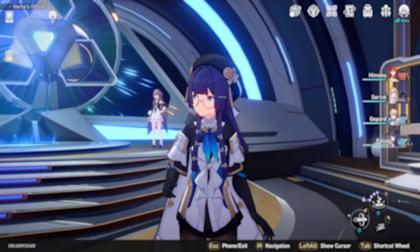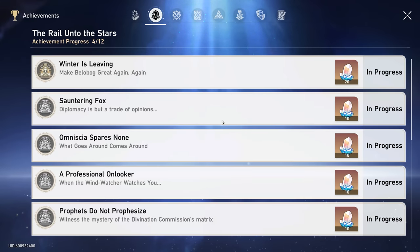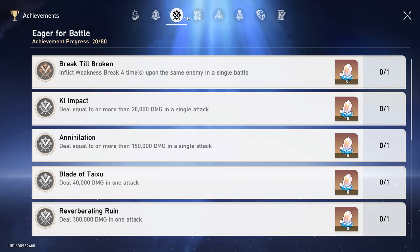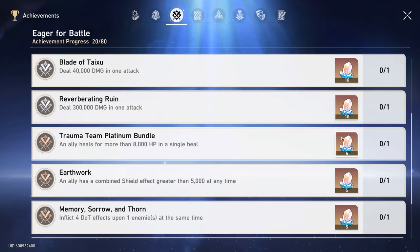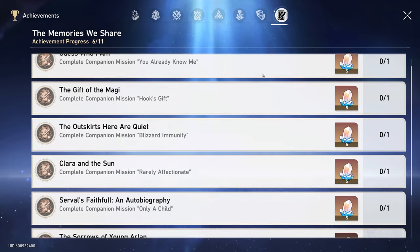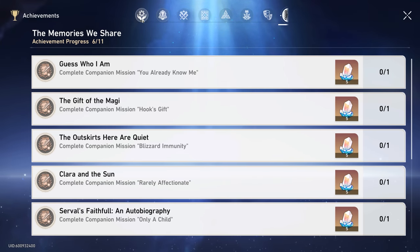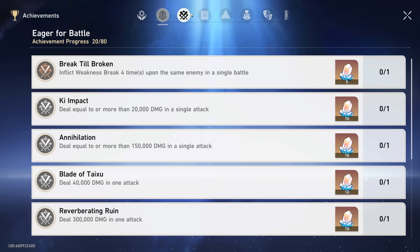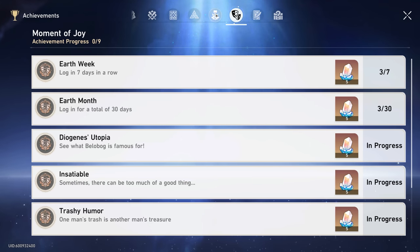Coming in at number seven we have achievements. These are pretty self-explanatory, brought over from Genshin Impact. A lot of them are very farmable and easy to complete — you can find achievements that reward 5, 10, or 20 Stellar Jades fairly accessibly. Some you'll earn naturally through gameplay, but others you'll want to actively farm to maximize your Stellar Jade count. In total you can probably get at least two or three extra pulls from achievements.